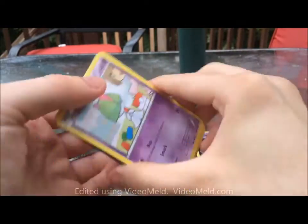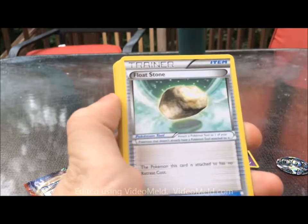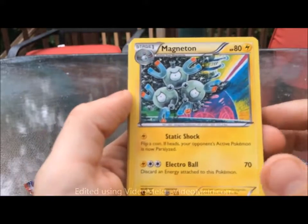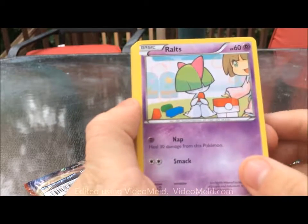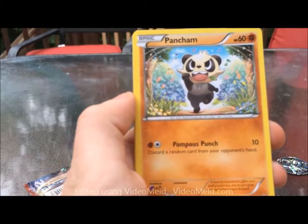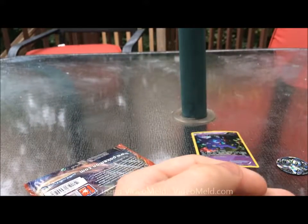We'll start out with a Furfrou — it's a funny pun name. A Float Stone, which is actually fairly valuable in the meta — free retreat cost on a tool is pretty good. I'm getting into the Pokemon TCG Online doing a Chandelure deck right now. We've got Magneton, Ralts again — really cute image — Panpour, he's in Venice I guess, Vanillite, Pansear, Pancham.